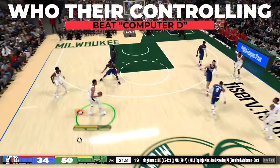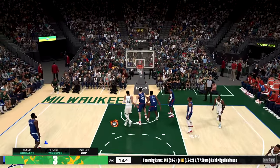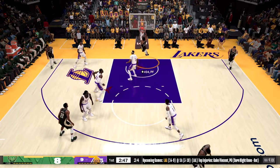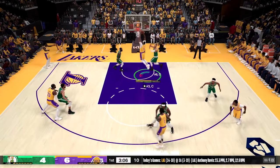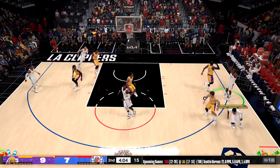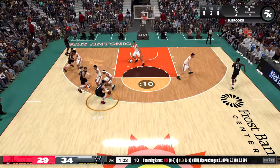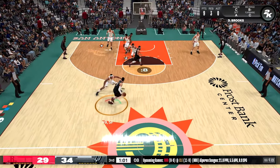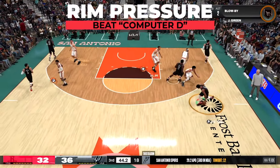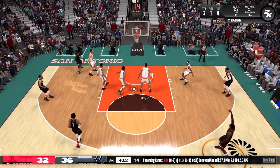One of the best things about 2K is you're able to see who your opponent is controlling when coming up the court. You always want to be aware of what position they're controlling, and doing so you start to see all the mistakes that are there to exploit. This can even lead you to start baiting them over to one side to help open up a shot on the perimeter. Being able to hit somebody weak side when they don't think you see it is satisfying. To take advantage of knowing who they're controlling, you want to start with being able to put consistent pressure on the rim.